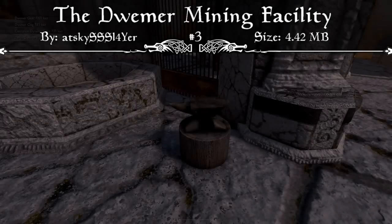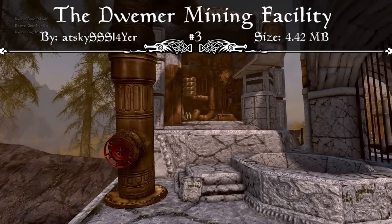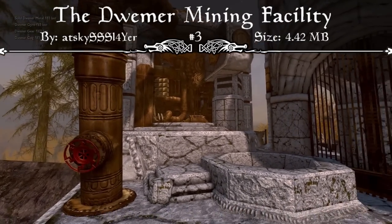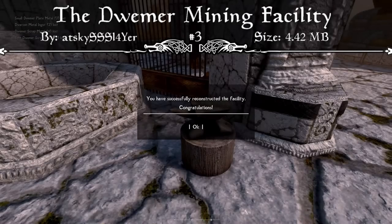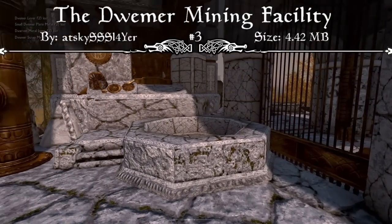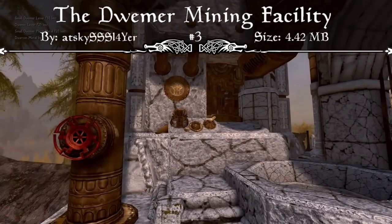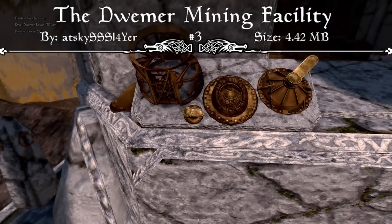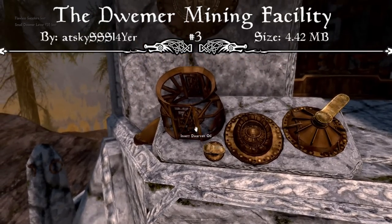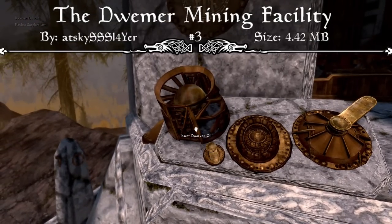Dwarven Oil and Dwarven Metal Ingots become much more valuable with this mod installed, along with all the little miscellaneous items scattered throughout Dwemer Ruins. You use these to build up the facility and make it functional again. Once operational, there are buttons you can interact with, and the mod can get quite complicated if you don't know what you're doing. Thankfully, books inside the facility teach you how everything works and how to actually use it, so it's easy to get started without watching any videos online.